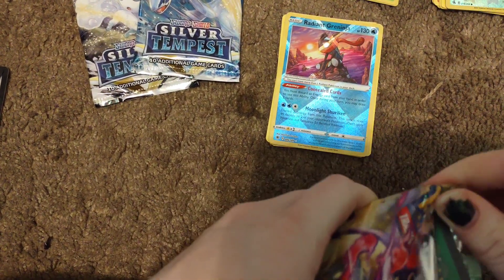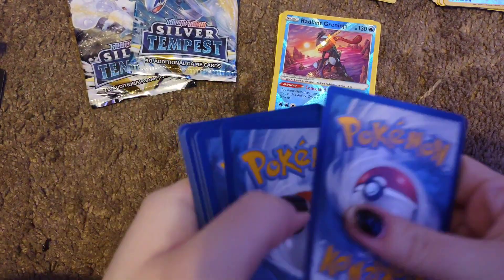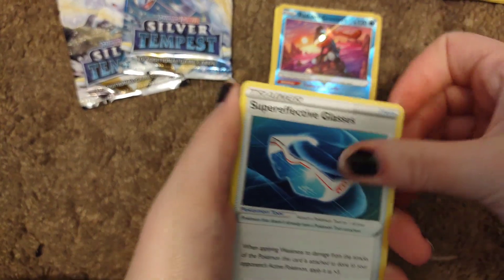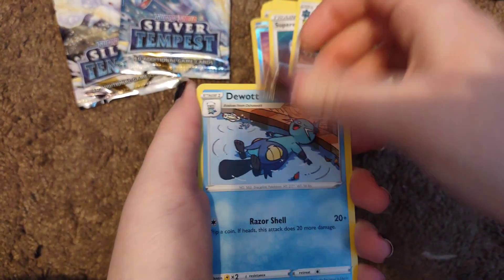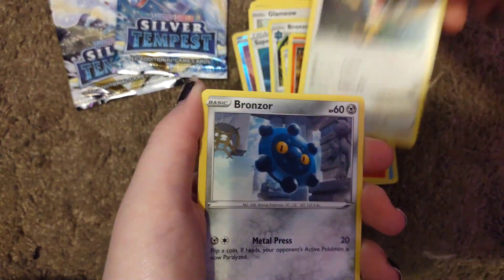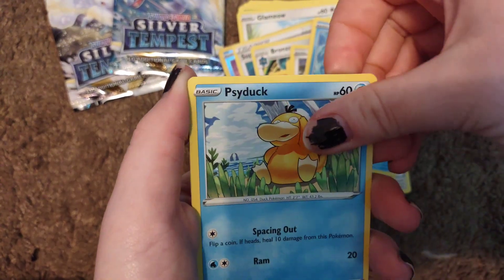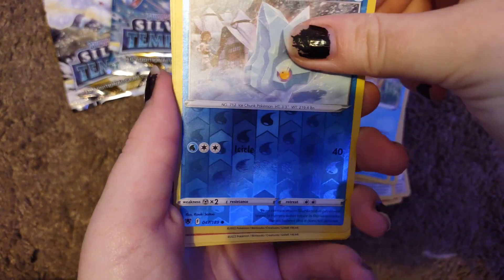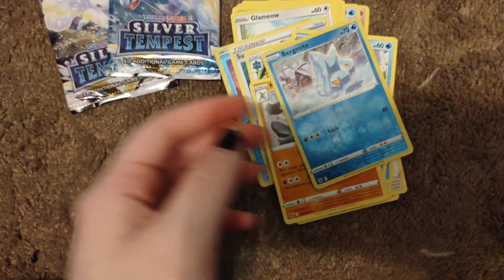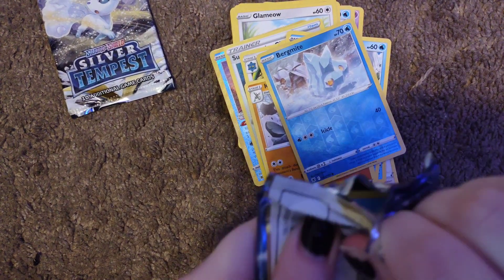I can't remember which ones I got — it was Gardevoir and one or two others. Super Effective Glasses, Bronzong, Duatl, Politoed, Chatot, Bronzor, Eelektross, Psyduck, and a reverse hollow Bergmite with Kleavor as our rare — I think I needed him, but I don't know which ones I need for Silver Tempest yet.